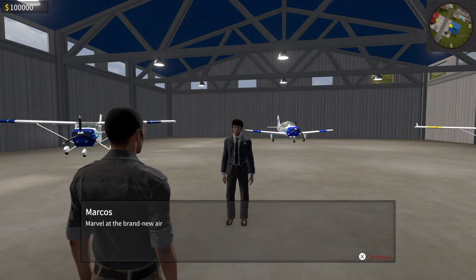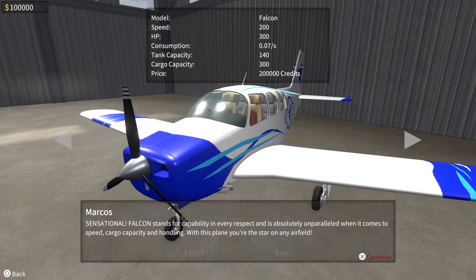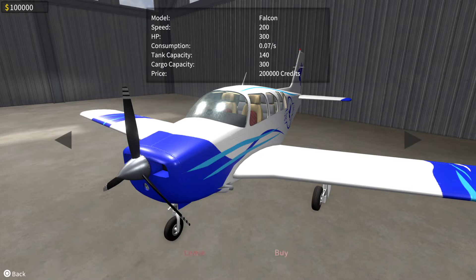We've got $100,000 in the top left. The Falcon stands for capability — unparalleled speed, cargo capacity, and handling — 300 horsepower, 200 speed. I don't know if that's miles per hour or knots, because we usually measure in knots when flying, based on my real-world flying experience from some years ago. But the price is $200,000, so I'm assuming completing missions will build up our money to buy that one. We can't get it yet, so let's leave.